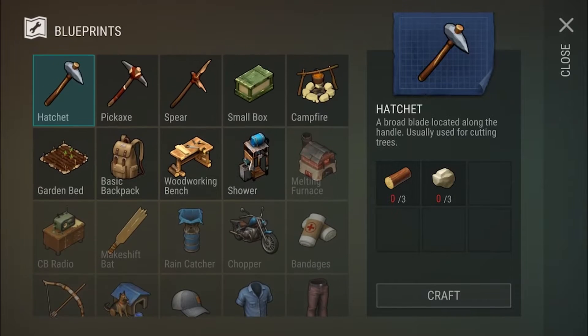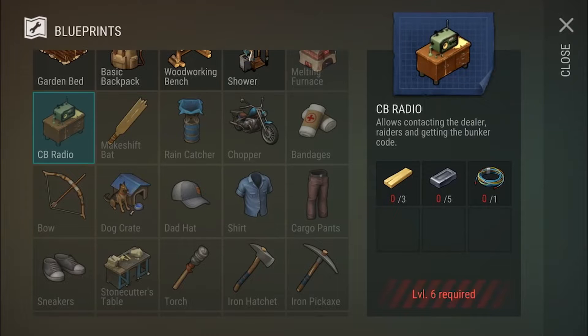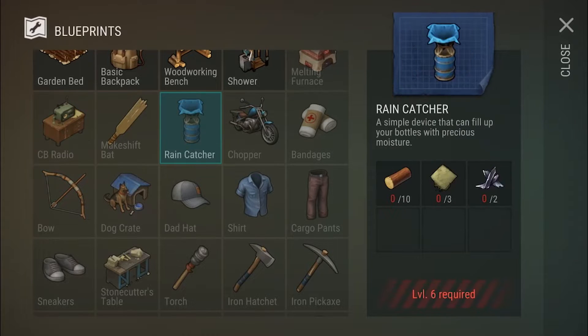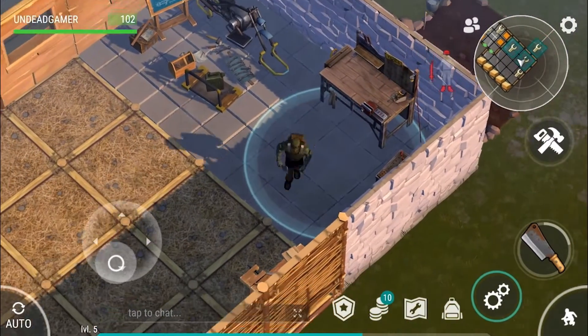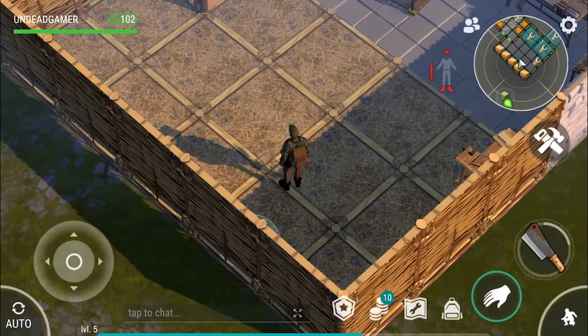These are our blueprints. We can get a melting furnace, the radio, a makeshift bat, a rain catcher — a whole lot of stuff. We can even make a bow. I want to make all this stuff so bad. So I guess that's what we're going to be doing — trying to get all of that. It looks like we just need to find alcohol.